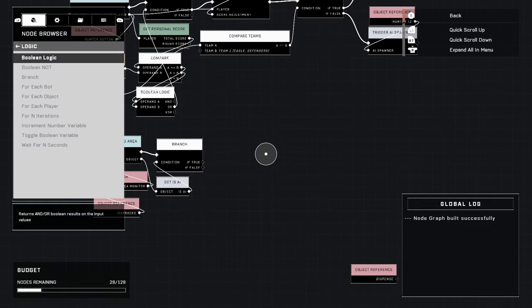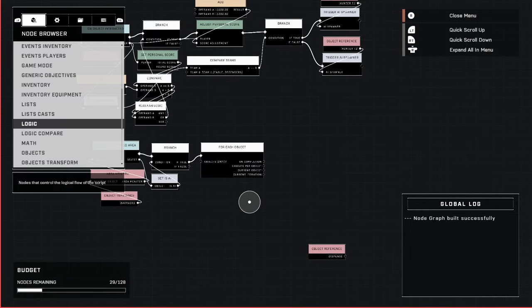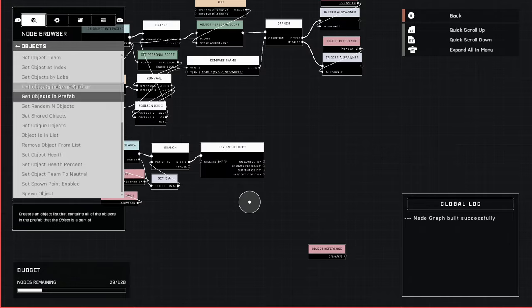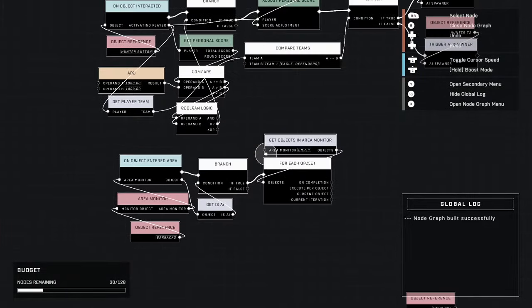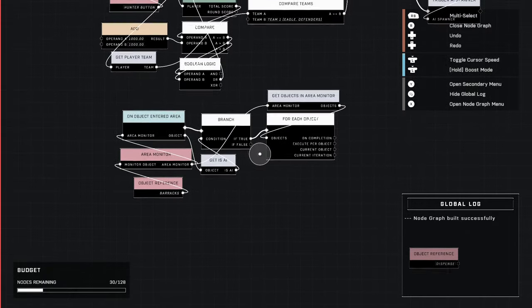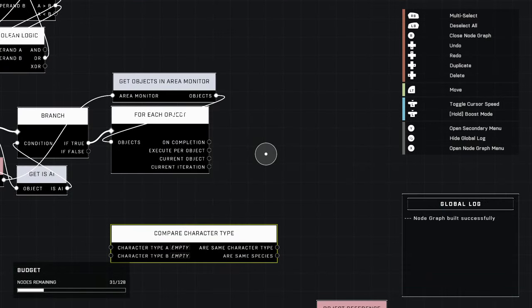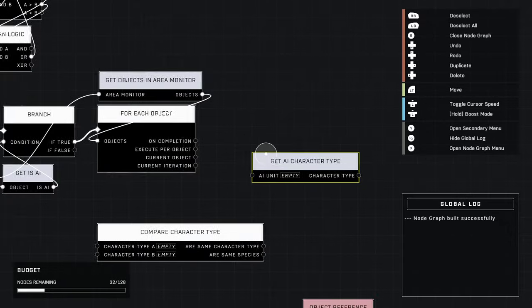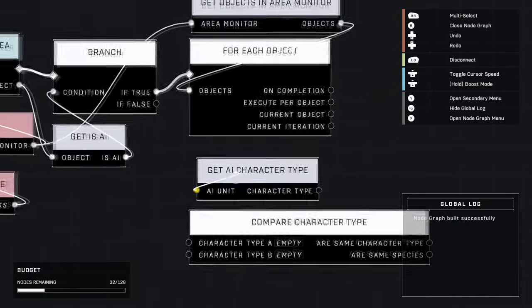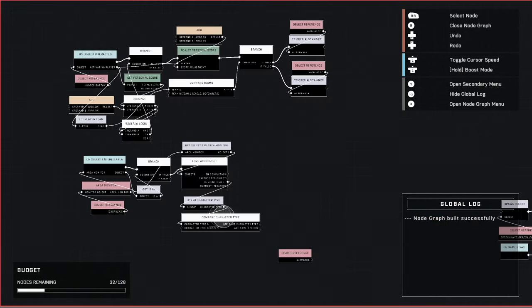Plug if-true into here. We're going to use 'for each object' — grab all of them in the area monitor. Just like my vehicles tutorial on how to buy them, we're going to check all the AI in this area. We're going to compare the character type — comparing the AI in there to the one we have set, and if it matches, it will teleport that one. Grab 'compare character type' from Logic Compare, then from AI Advanced grab 'get AI character type.' Plug the AI unit into the current object — it will go through all objects down there, and if one matches it will work.